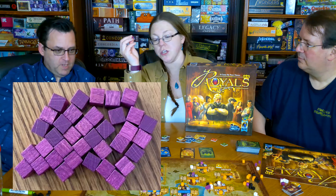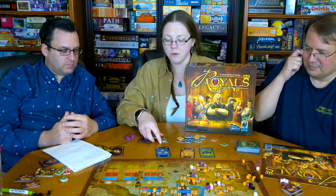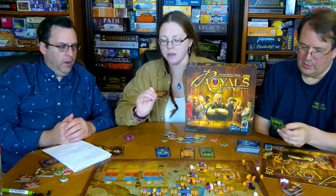Let's go into quality of pieces. You've got very generic wooden cubes of varying colors that are not the correct colors compared to what it says in the rule book. You have cardboard victory tiles — quite a lot of cardboard victory tiles.